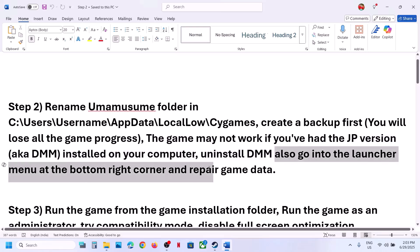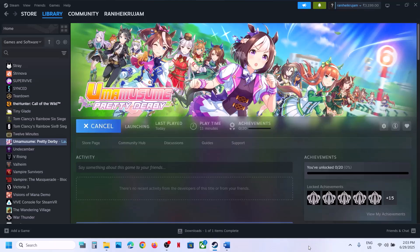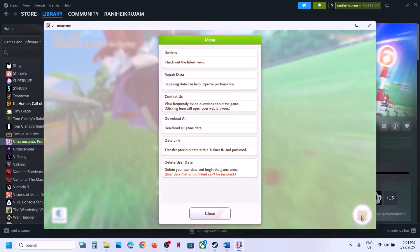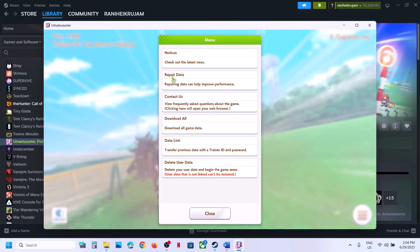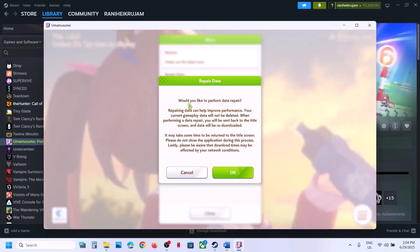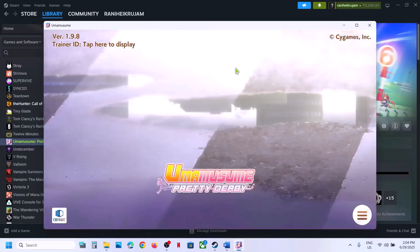Go to the launcher menu at the bottom right corner and repair game data. For this, launch the game first. On this screen click on the three horizontal lines, and over here you can see Repair Data. Click on Repair Data, read the information, and if you agree click on OK. Once this is done, relaunch the game and check.